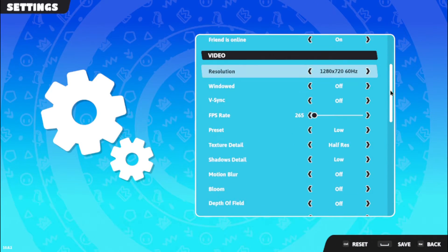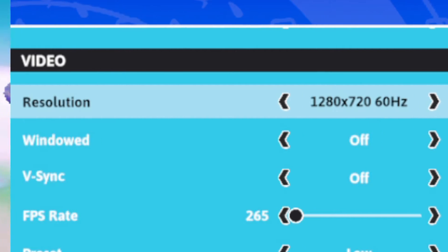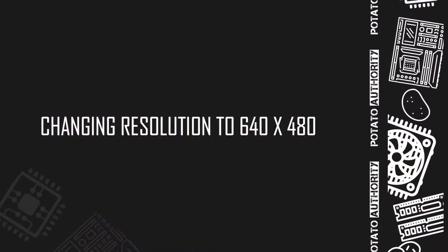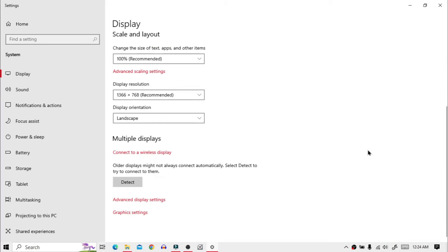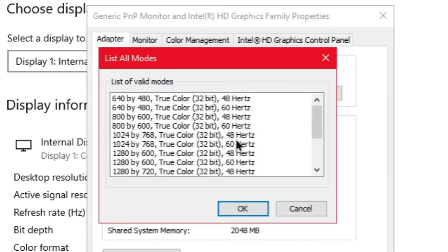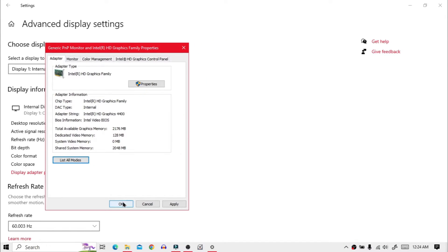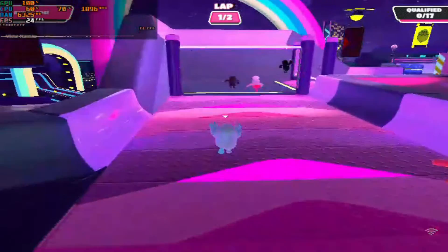From game settings, you cannot set the resolution below 1280 by 720, but there is a way to decrease resolution outside the game. I want to decrease resolution because lower resolution will give us higher FPS. First, right-click and go to display settings. Click on advanced display settings, then display adapter properties for display one. Click on list all models and select 640 by 480 resolution at 60 hertz refresh rate, and apply the changes. Now you can launch Fall Guys and it should work like a charm.